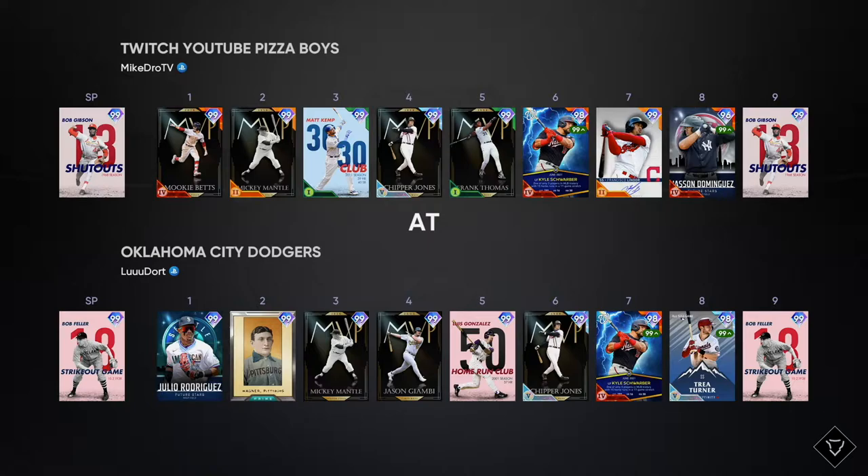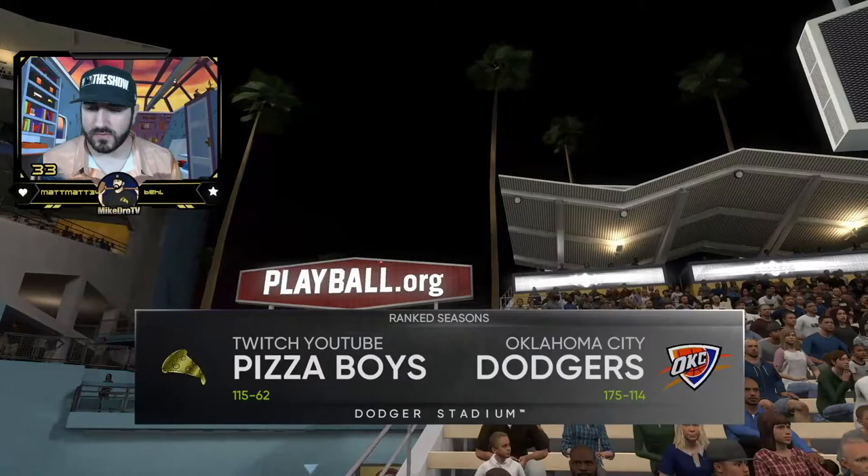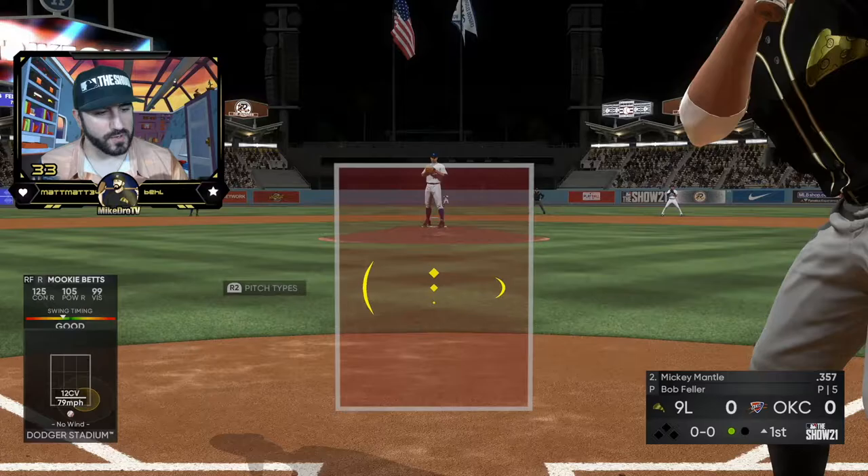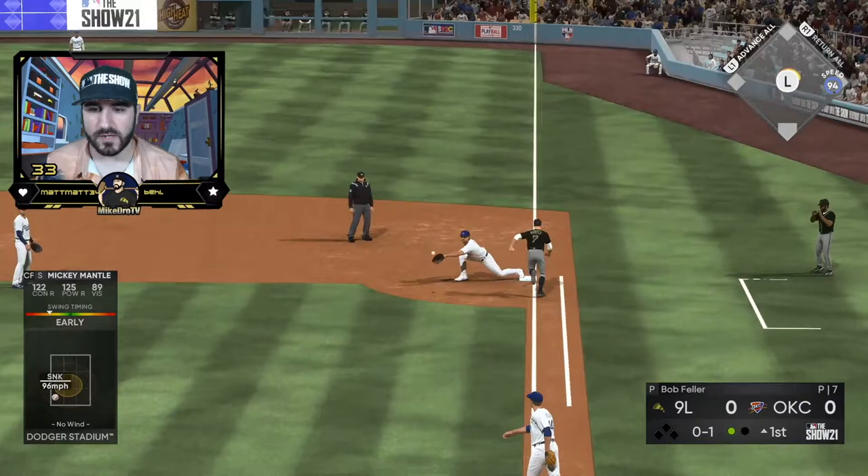We're facing Bob Feller — so we got two Team Affinity 4 cards facing off. Mickey hits a swing and a drive deep to center field... oh, just a ground ball.